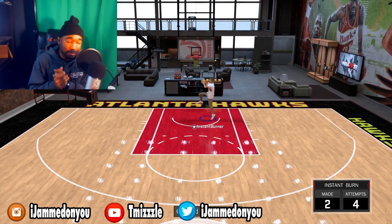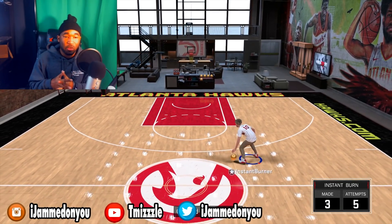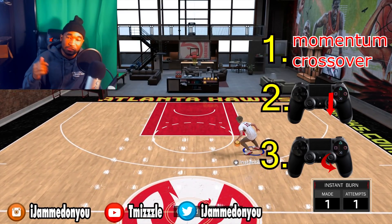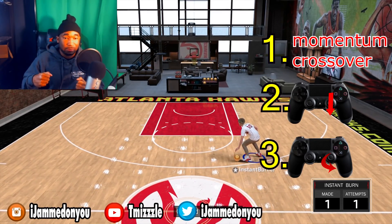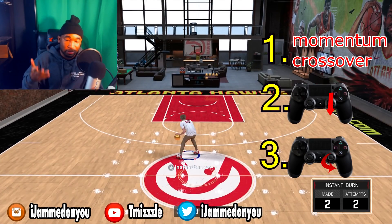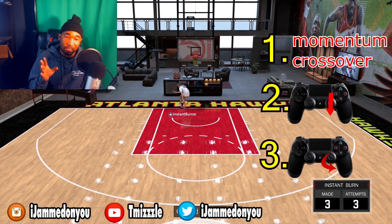If you guys can't get that move down — if it's just too hard to do — you can also do this move, it's just as effective. Do the momentum like you see right here, then just flick down on the stick to do the momentum in place, then do a spin right out of that. It's just as effective. Pro One is the reason you're getting this fast spin.